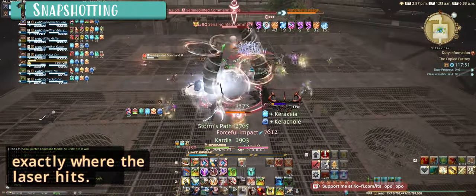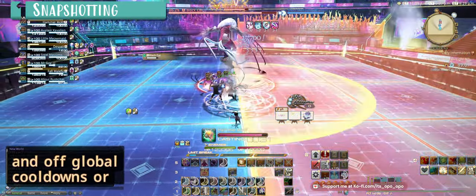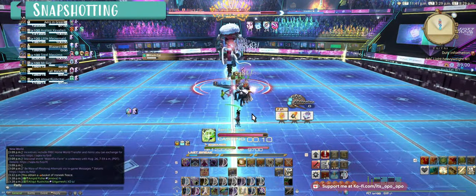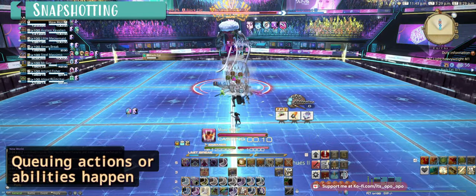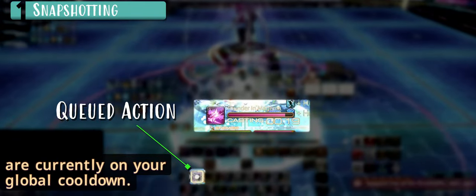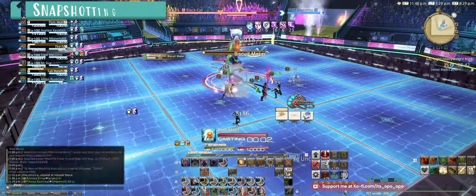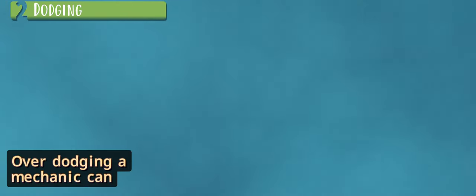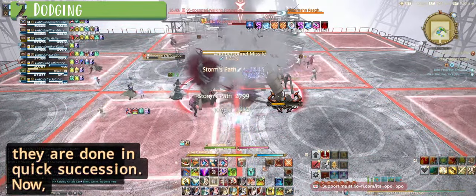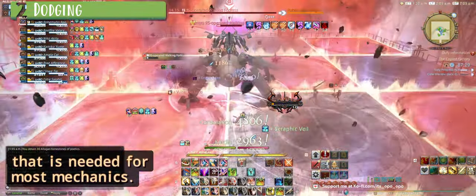Another useful understanding of snapshotting is queuing your abilities and off-global cooldowns, or OGCDs, which are any actions listed as 'ability' and can be weaved in between any spell or weapon skill. Queuing actions or abilities happen when you are either currently casting a spell or you are currently on your global cooldown. When you queue an action, as soon as your character is done with their previous action, they will immediately do the next queued action. Over-dodging a mechanic can often lead to getting hit by the next immediate mechanic when they are done in quick succession. Moving the minimum amount is all that is needed for most mechanics.